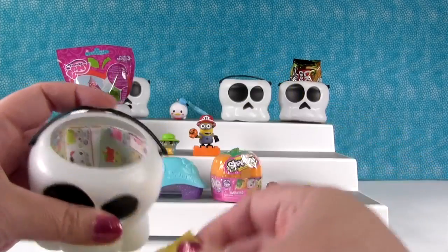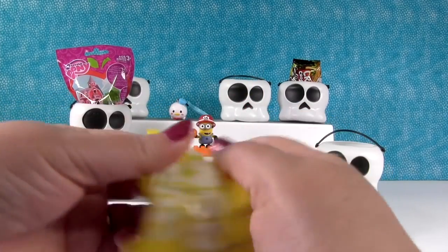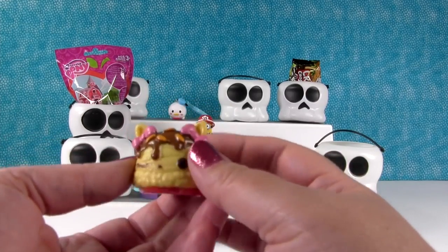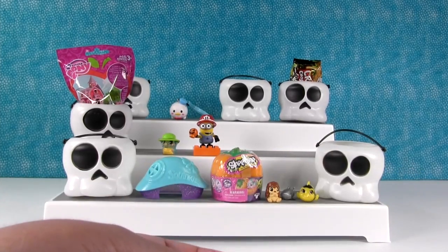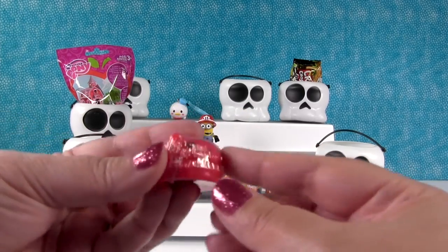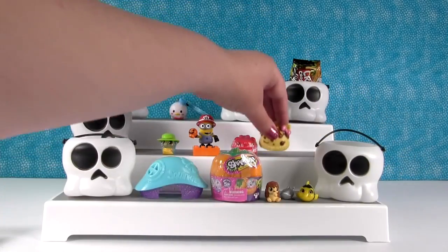This little pack has a nom nom in it and a checklist, which is important. So we're gonna open up this checklist, then open up our package and see who's inside. This is a yummy one. And then we have the cherry gloss up, which I can show you right here — it's awesome, it's really cool. So that was a nice nom nom.